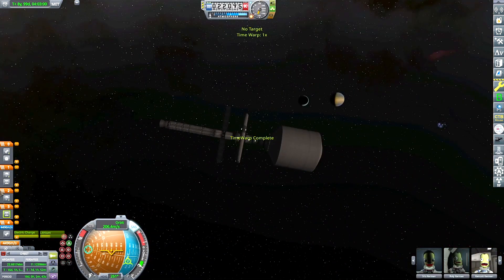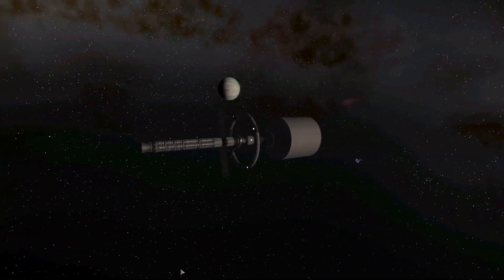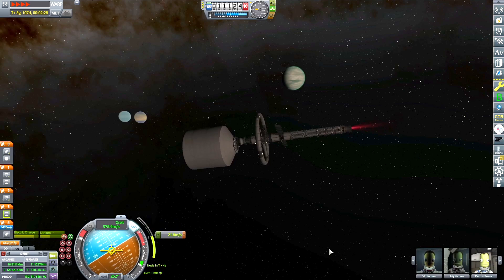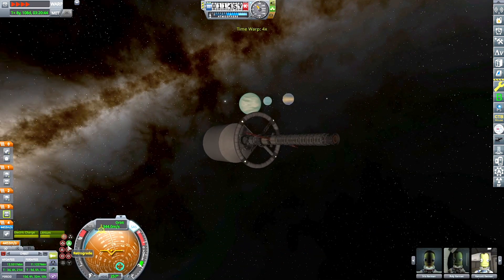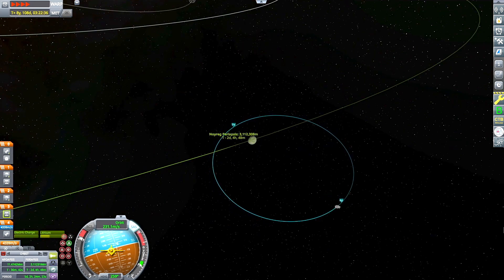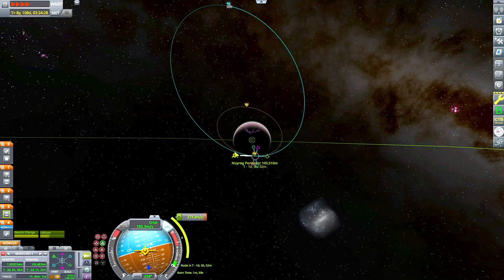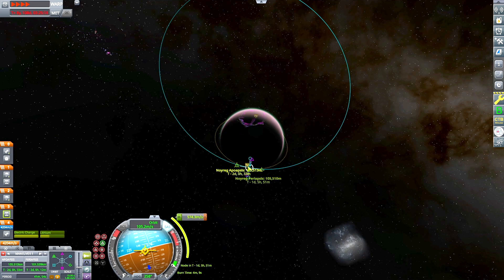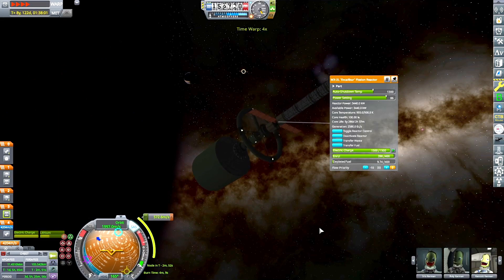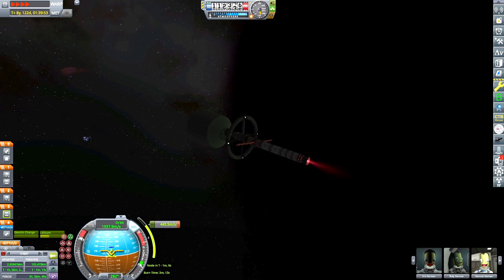We're just coming up on our encounter with Noreg. We're on a really wide orbit right now, so we'll have to do a burn to drop our periapsis closer to the altitude we actually want to orbit at. It looks like I have an altitude of about 100,000 meters. We'll set up our circularizing burn, and I have to make sure to turn off my nuclear engine after each burn to save on the lifespan of my nuclear fuel.